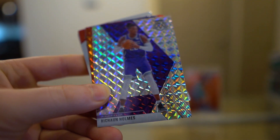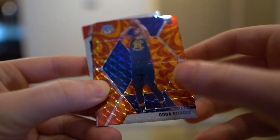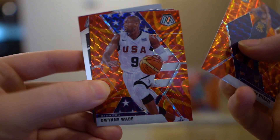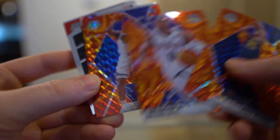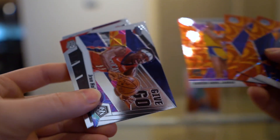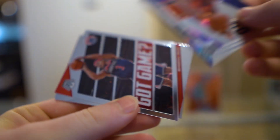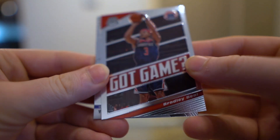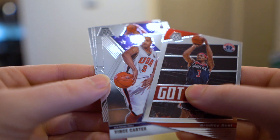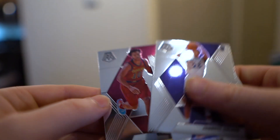Our first Mosaic Rashawn Holmes, orange Goga — it's a rookie. Orange D-Wade USA, another rookie Eric Paschall, and a Hall of Fame Kareem. So we did pretty good on rookies as far as ratio. Still that Ja Morant tops them all. Trae Holiday Give and Go, Got Game Bradley Beal, Vince Carter USA, rookie Jevon Carter, MVP is Wilt, and a rookie Darius Garland.